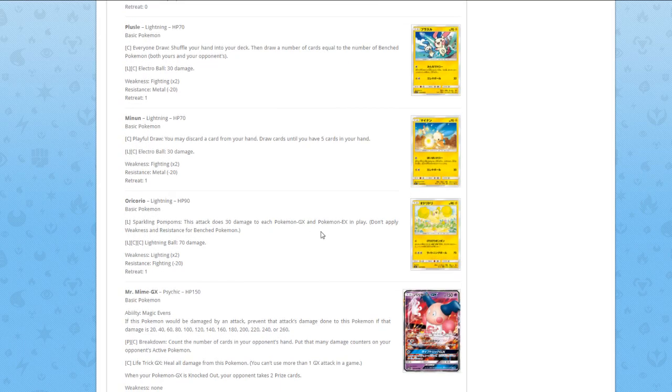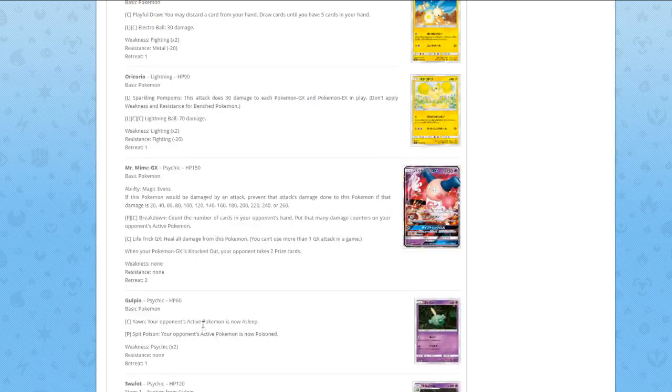Oricorio — Sparkling Pom-Poms: this attack does 30 damage to each Pokémon GX and Pokémon EX in play. Problem is, it also deals damage to yours, so pretty bad. The second attack is just 70 for three energies. Let's just not even look at it.